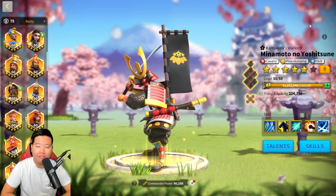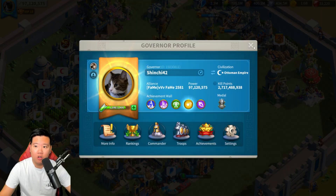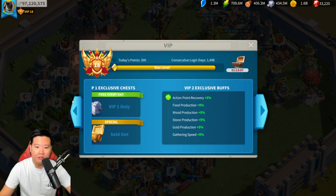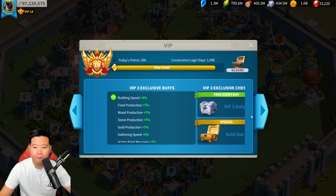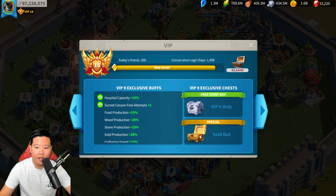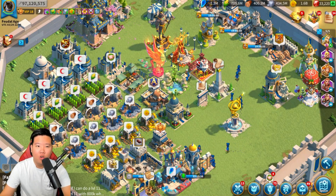I honestly love Minamoto. If you have the money to buy out Minamoto, I would say go ahead and do it. You can get Minamoto through the VIP shop — starting from VIP 0, you can get Minamoto sculptures at VIP 2, 3, 4, and so on, ending around VIP 9. If you've reached VIP 9, you can pretty much max out Minamoto by buying from the VIP shop. This is the only way you can obtain him in the early game.